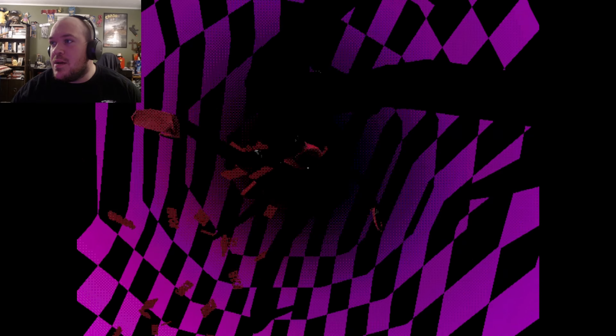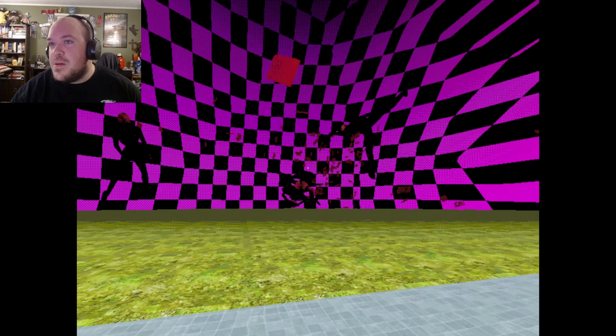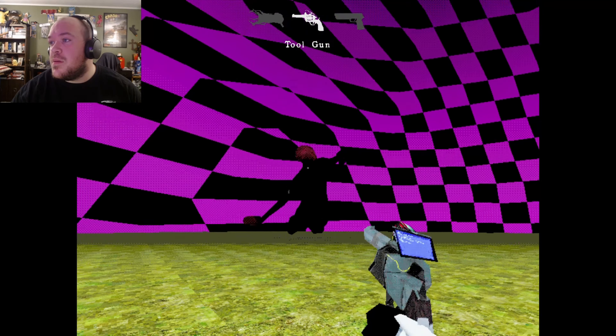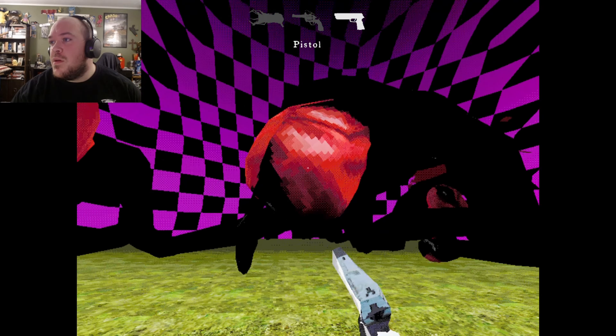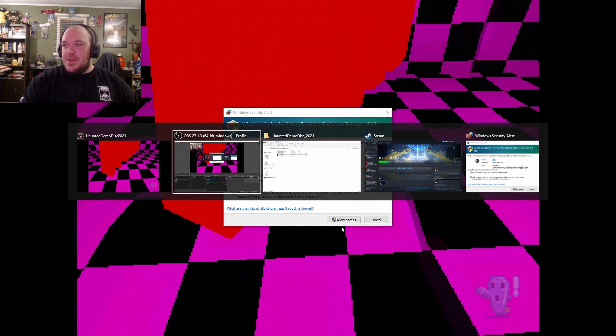Somebody untextured the sky. Somebody did worse than untextured the sky — somebody spawned the old gods. Well, I know how to deal with this. That doesn't appear to be working and I don't appear to be able to move. I don't think firearms can solve this. Is that my only option? That did appear to be my only option. And now we're stuck here with this in front of the screen.